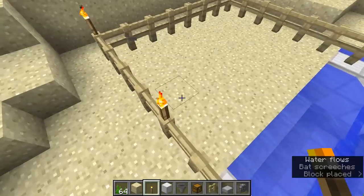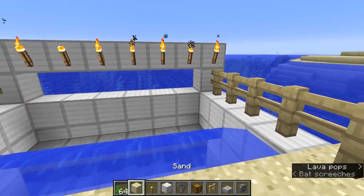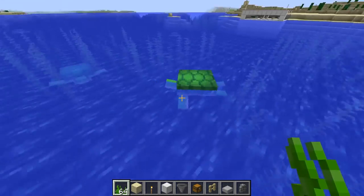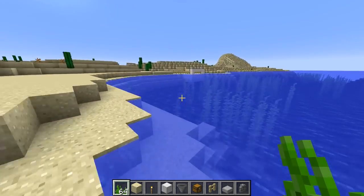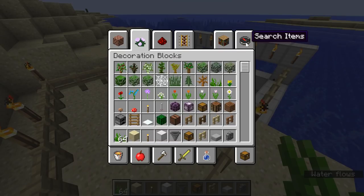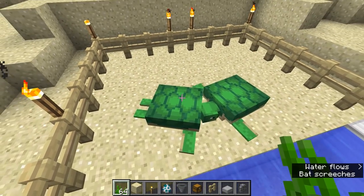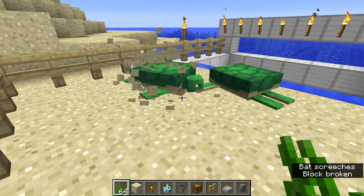Now you need to get some turtles, and you can do this a few ways. Either swim out, find some turtles, and get them to follow you — just like a cow or pig — as long as you have sea grass in your hand, and get them all the way back here. Or you could get a boat and get them in the back of a boat. Or if you're in creative mode, just get a turtle spawn egg and spawn in a few turtles.